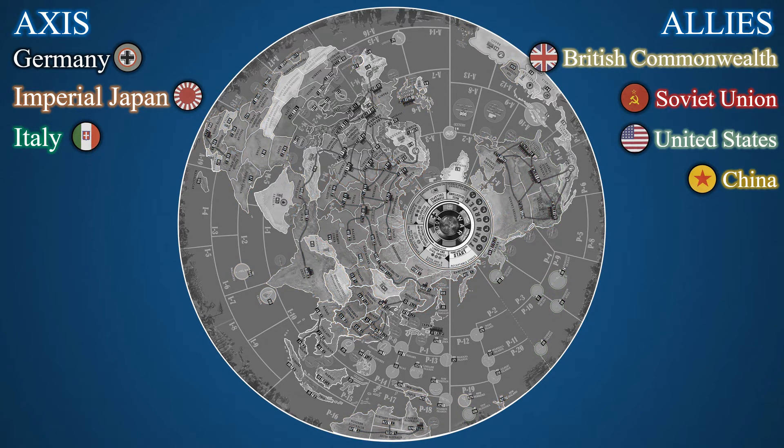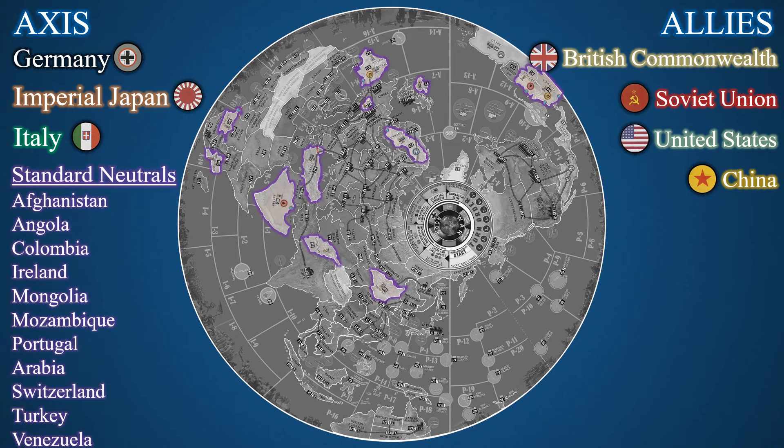While the war rages between the major powers, several smaller nations stand outside the conflict as neutrals. Standard neutrals will not enter the conflict unless their territory is invaded by one of the major powers. When units enter a standard neutral for the first time, its status immediately shifts to pro-allied or pro-axis in opposition to the invader. Several of these nations also have their own defense force and will attempt to repel the invaders.